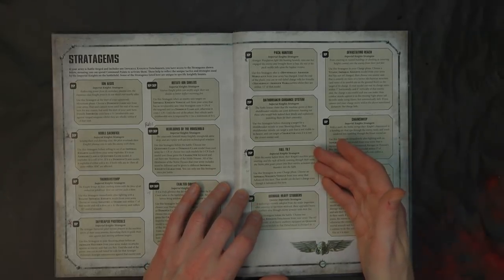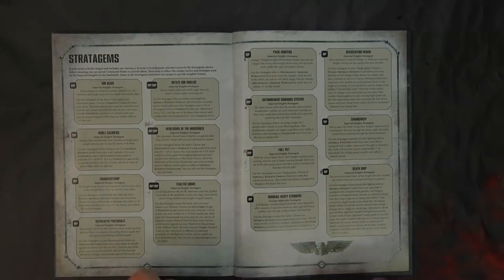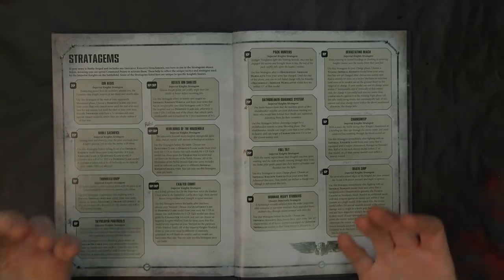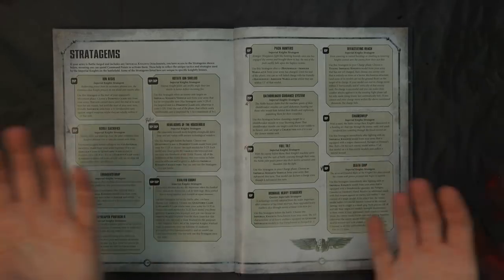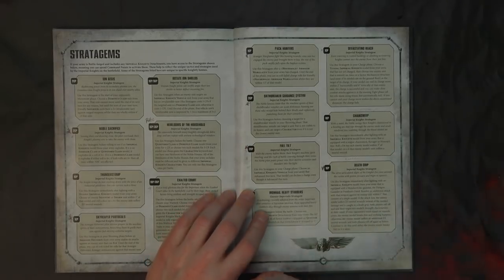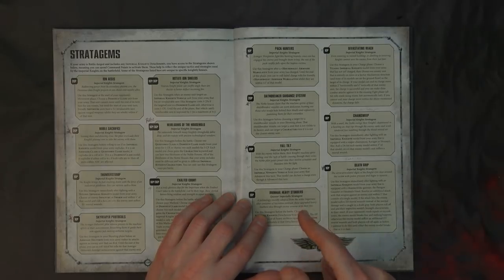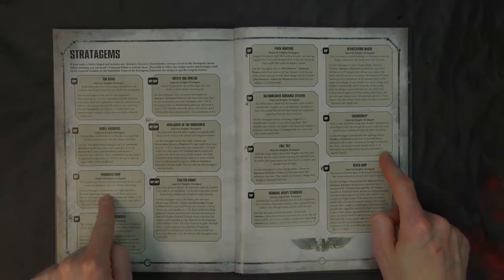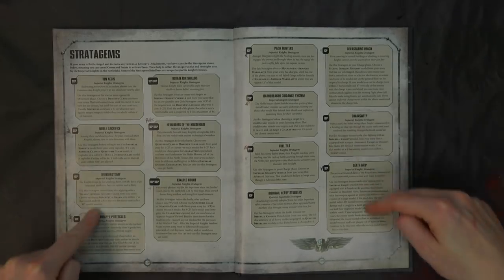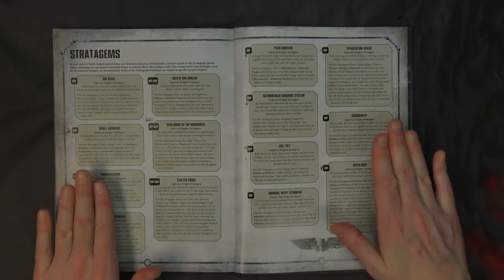Full Tilt is another stratagem you definitely want to be aware of. Use it in your charge phase — choose an enemy knight vehicle from your army that advanced this turn and a model can declare a charge even though it advanced. You're probably thinking: all your weapons are heavy, why would you advance? But there's a little secret there. Keep in mind Armigers move 14, big knights move 10, and Questoris move 12 inches.